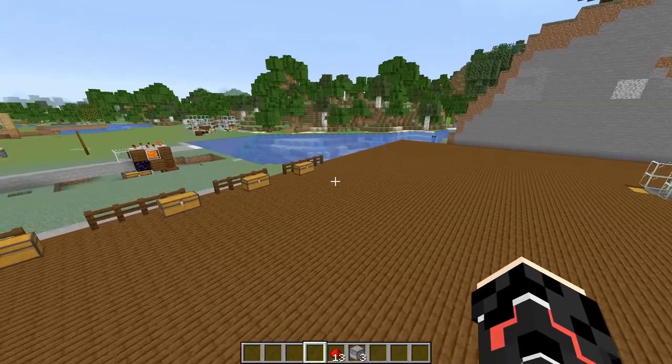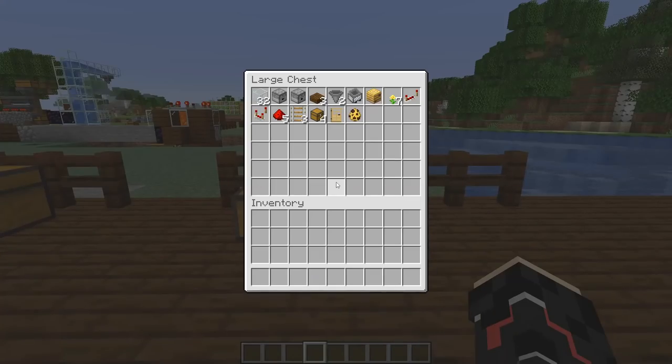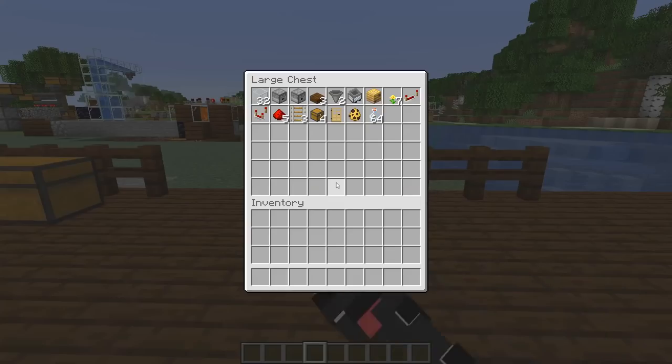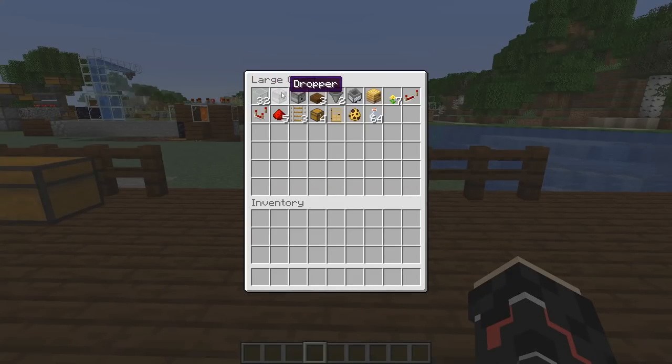The next farm is the honey farm — or you can use it as a honeycomb farm, that is completely up to you. The items you need are 32 glass, a dropper, a dispenser, some slabs (three or four), two hoppers, a minecart with hopper, a bees nest, some flowers, a redstone repeater, a comparator, some redstone dust, a few rails, some chests, a door, some bottles, and some bees.